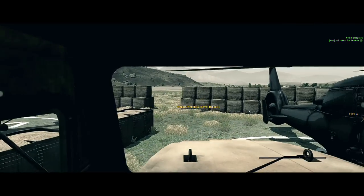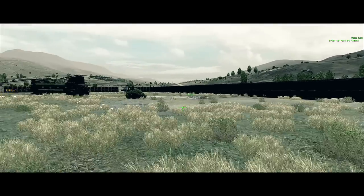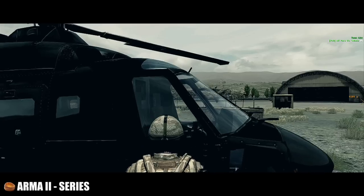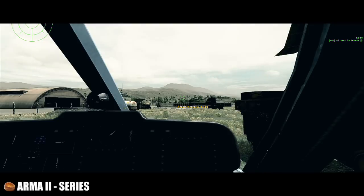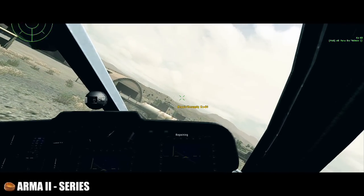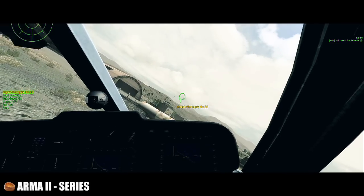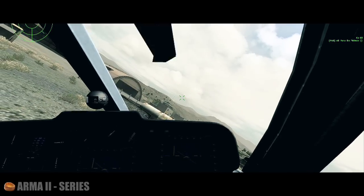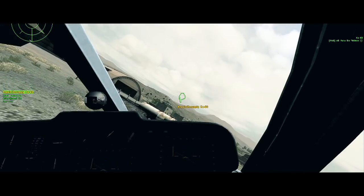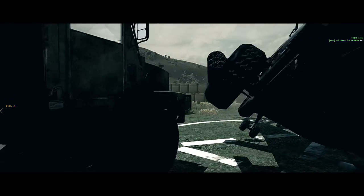I'm just going to drive this a little bit closer in here. Now I'm going to get out, and if we actually work our way back around into the cockpit, we should see that the helo's now repaired. As you can see at the top left, all the damage has been repaired by the helo truck. Depending on the server type you've got, that actual repair could take a couple of minutes or it could take longer. I've just speeded this up now just to give you a demonstration of what you actually need to do.